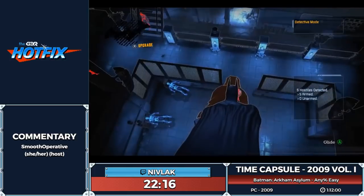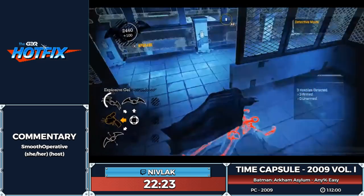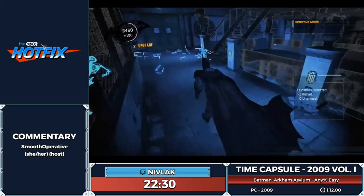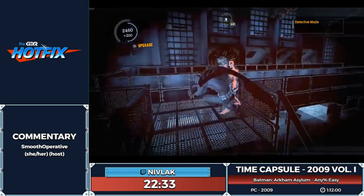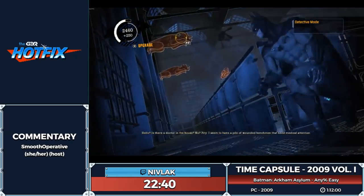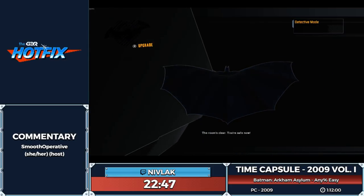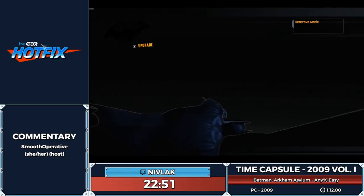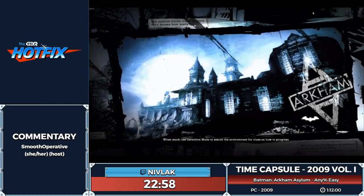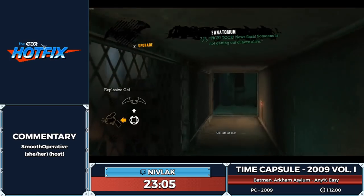I throw that Batarang to lure the guy on the catwalk over so he can receive a jump kicking. Here's the zip out of bounds — come around here and glide, keep it tight around the corner. I messed it up — Dr. Skip. Did you enter the void and get a little lost? The collision loaded underneath me because I ran into a wall coming around the corner.